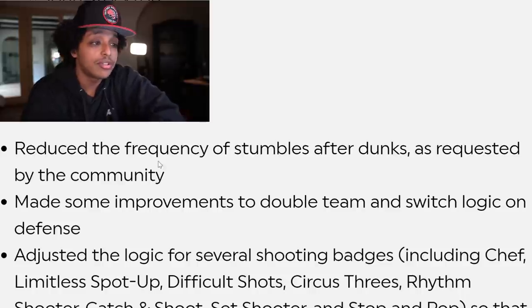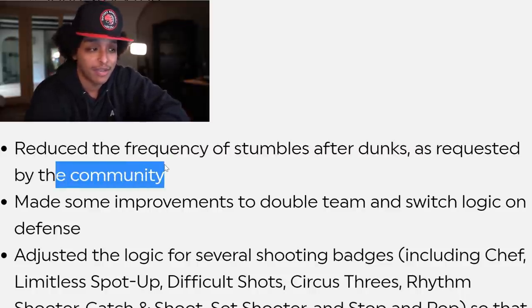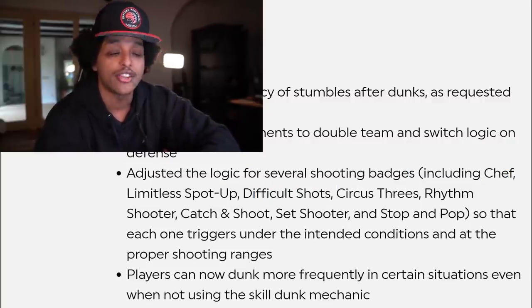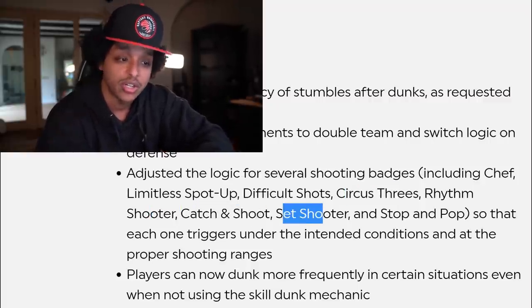These are fixes that everybody can get behind, but now we get into the gameplay stuff. Reduce the frequency of stumbles after dunks, as requested by the community. It's funny how in some of the more technically controversial notes they let you know, oh, this was requested — we didn't even really want to do it, it was the community that requested it. And then the big one: adjusted the logic for several shooting badges, including Chef, Limitless Spot Up, Difficult Shots, Circus 3s, Rhythm Shooter, Catch and Shoot, Set Shooter, and Stop and Pop. So if your build had anything to do with shooting, the game probably feels a little different for you the next time you hop on. I have yet to experiment, although I might hop on stream — Twitch link in the description if y'all want to catch that.